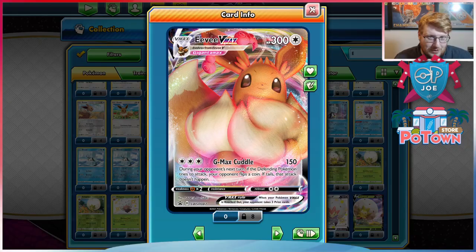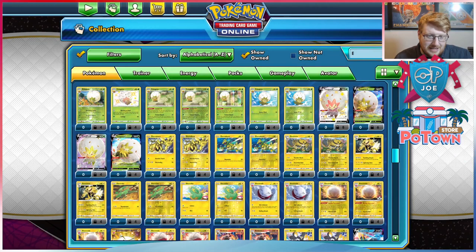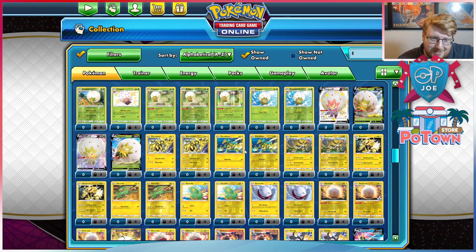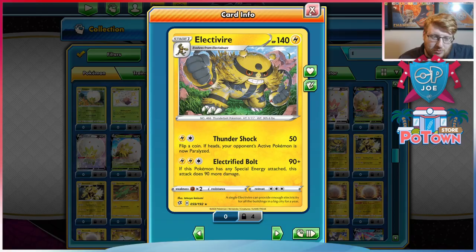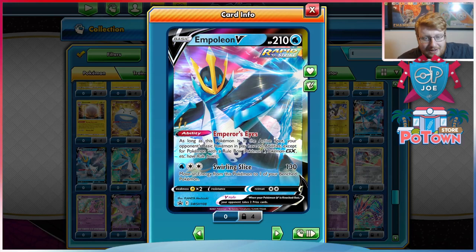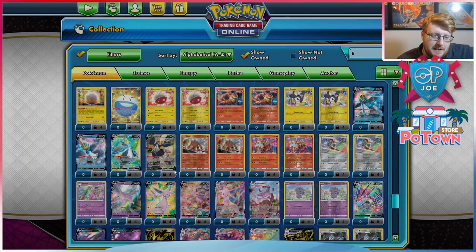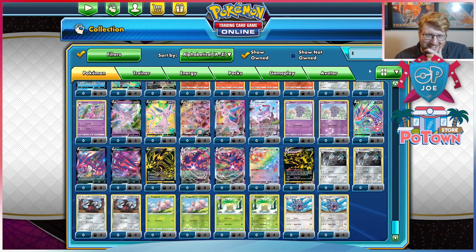Looking at Eevee VMAX — embrace the coin flips, and it draws cards. Can't use Eldegoss V because of Gossifleur... wait, actually I guess I'm just playing Eldegoss V to recover supporter cards. I could play Cheryl and Boss in low counts and try to get those back. Electivire is valid because we have Eevee. I could try and hit for 190, but it's pretty expensive and there's no energy acceleration. Empoleon V is interesting. Or Eternatus with basically no other dark Pokémon — I have Ekans, so Eternatus with Ekans and basically no draw?